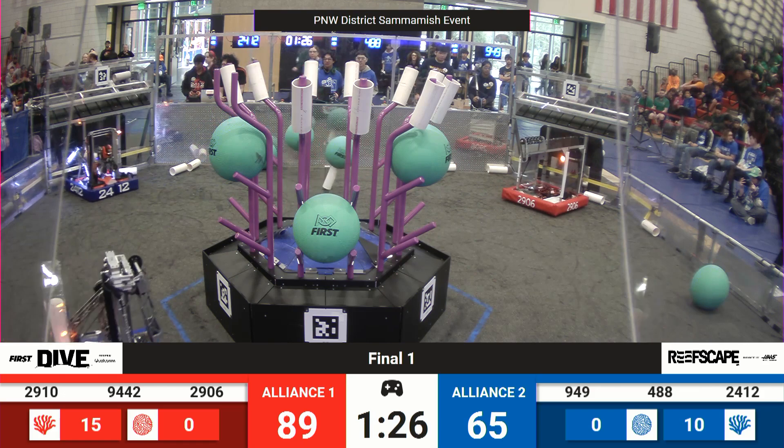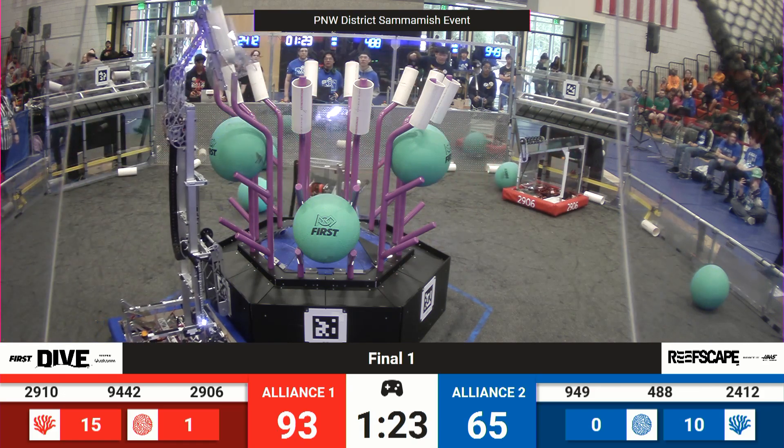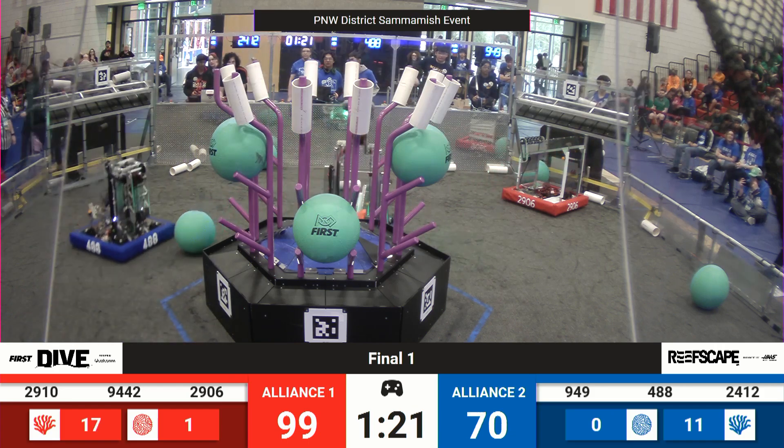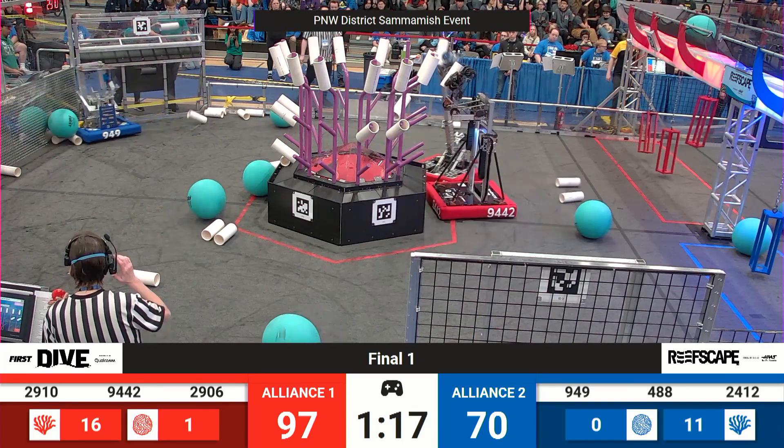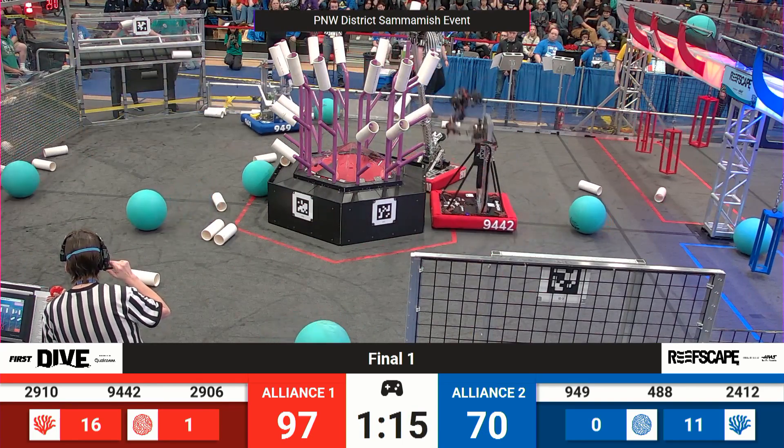Over on the red side, 9-49 is making it difficult to get to one of the Red Alliance's coral stations, but red also doesn't seem to really care too much, though they seem to be dropping a couple of coral pieces here and there onto the ground.